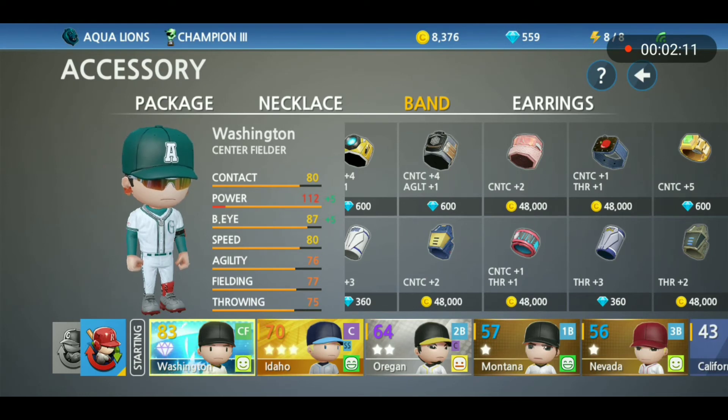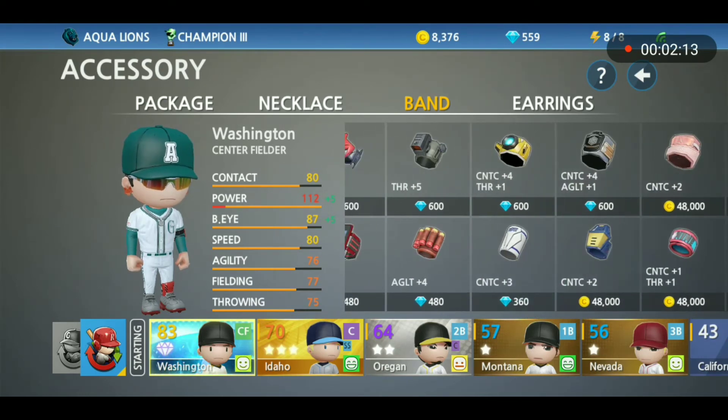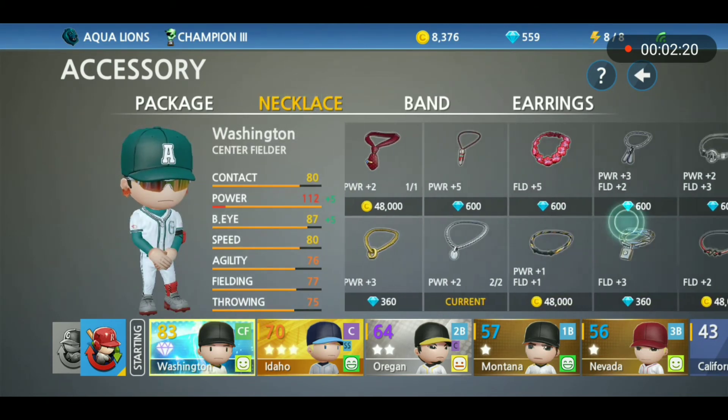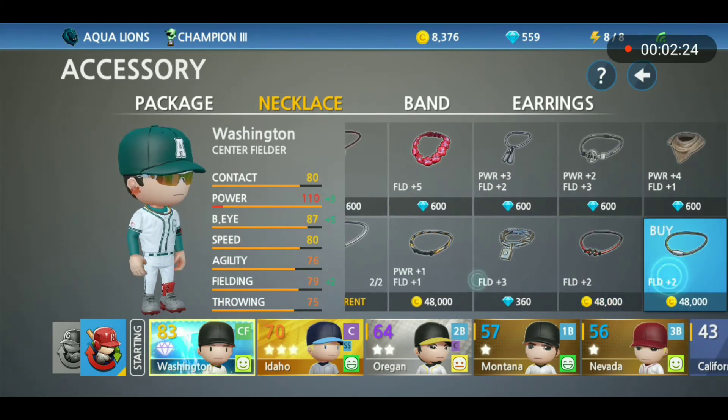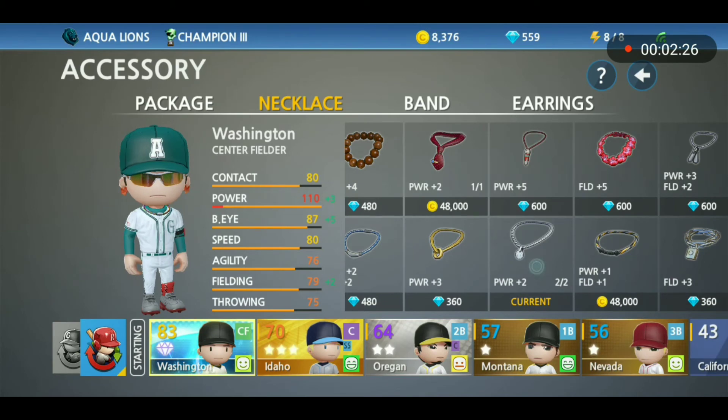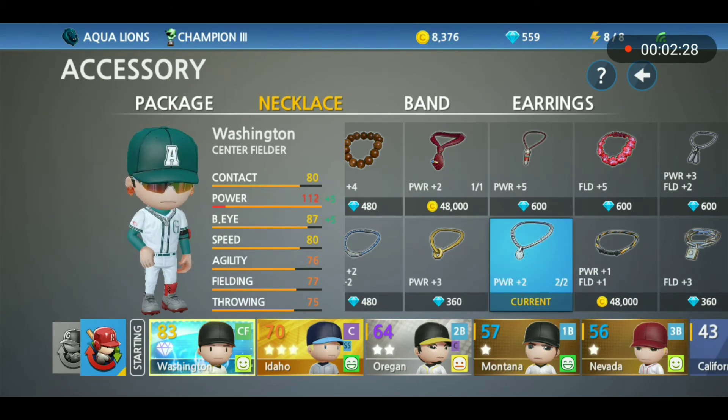I recommend the band because they upgrade your contact and your throwing, and like I said, the gem ones will be more useful so save up your gems. Last but not least we have the necklace — gems are better here too. I normally go for the necklace because they give me more power, and I love hitting home runs.